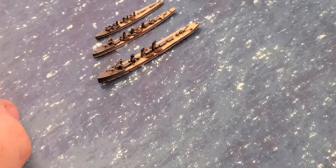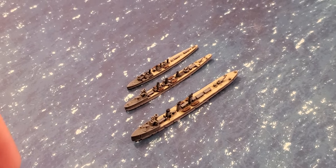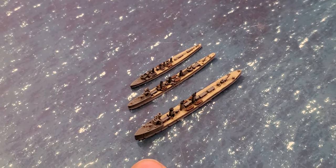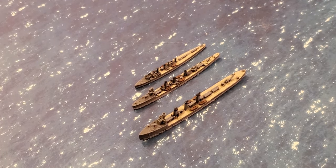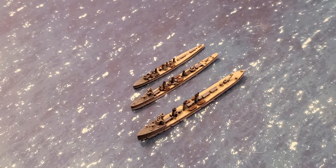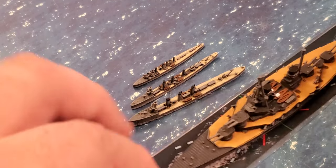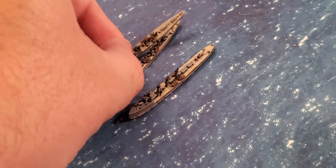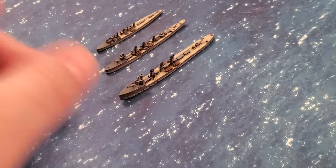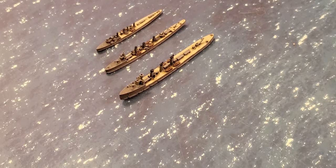This bigger one is the Isokaze. Compared to the other two it almost looks like a light cruiser — it's got dual torpedo tubes along with several light guns, and it is the biggest Japanese destroyer I have. I don't have the weapon stat cards yet as I think they're still working on those, so I'm primarily just showing you the models.